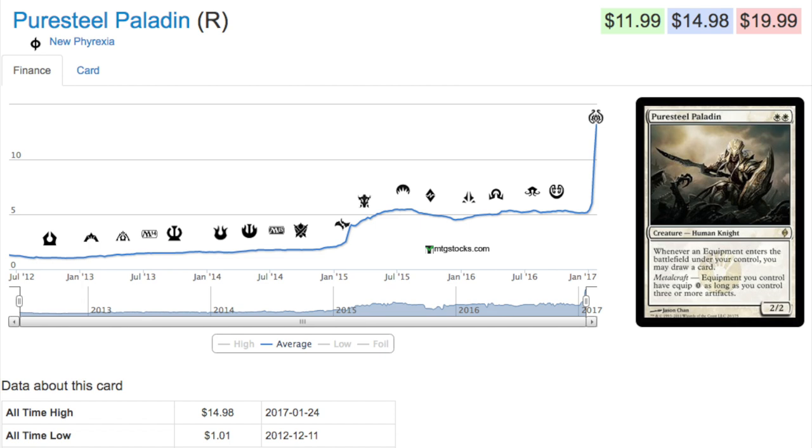Then maybe play a Grapeshot to win the game, or Retract — I made a previous video about that — it's one blue and you can return all the artifacts you own to your hand and replay them again to draw more cards. Imagine if you had four equipments that cost zero: you drop them, draw four, then Retract, bring the four back to your hand, play them again drawing four more. Assuming out of the eight new cards that four of them are also equipment, you play those and draw four more, and maybe you draw another Retract.